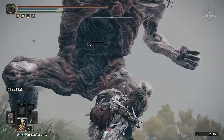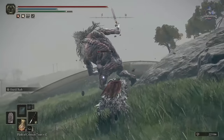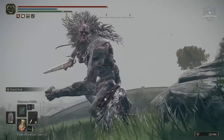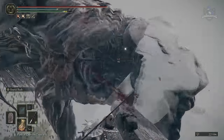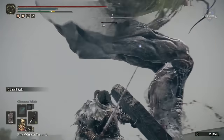Ultimately, the reason the shield is the current meta is that it has no real weaknesses. Maybe its weight at 29 can be considered a weakness, but the shield does negate over 80% of damage received and consumes very little stamina as well — and that's why plenty of players are using it.